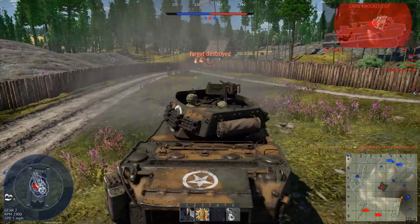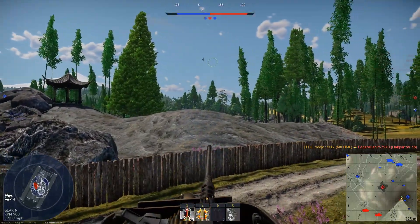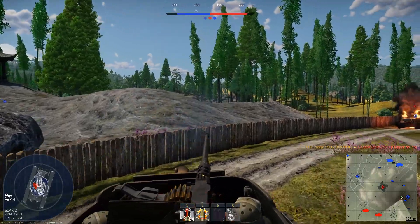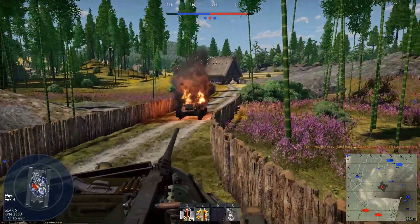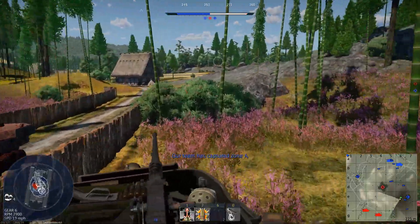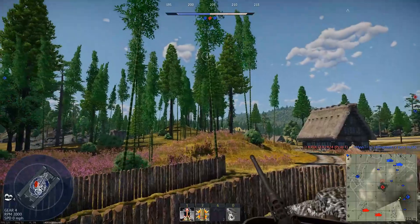U.S. armored car doctrine primarily saw these vehicles as reconnaissance scouts who would survey enemy positions before returning to base. Their primary defense was speed to escape would-be attackers, and as such, most of these vehicles never had more than some machine guns and a small cannon. Let's get into the vehicles.